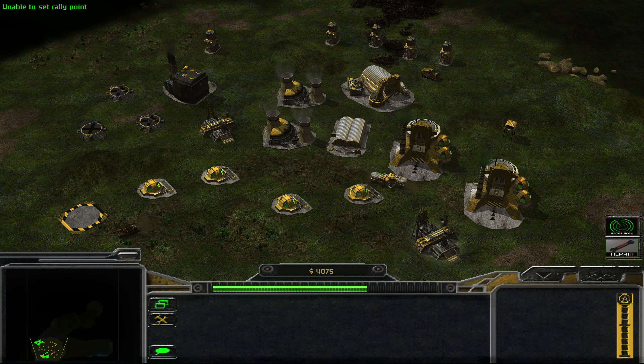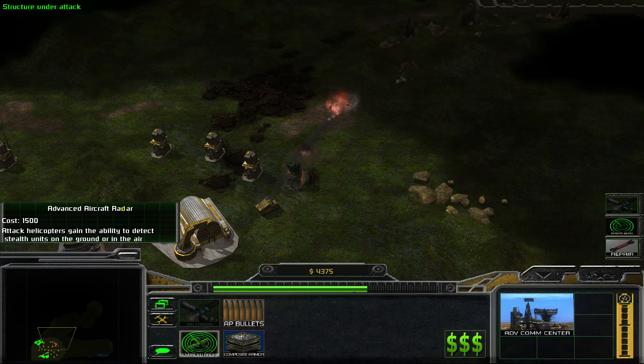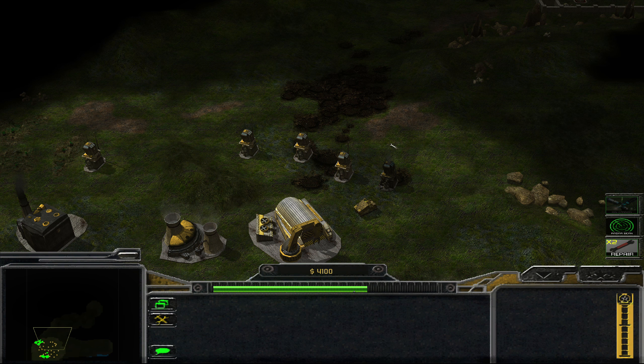We can build — oh — Ion Cannon! Yes, please, I'll take that too. You took a lot of damage here, didn't you? I'm going to save the superweapon point — actually I don't really need to, because I only have access to two Warthog strikes here anyway.